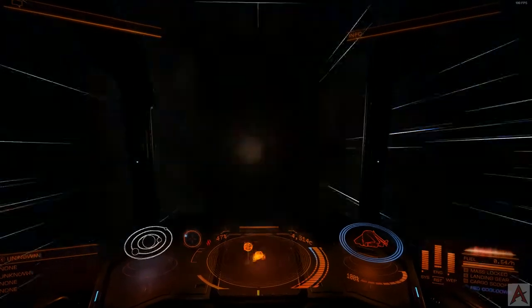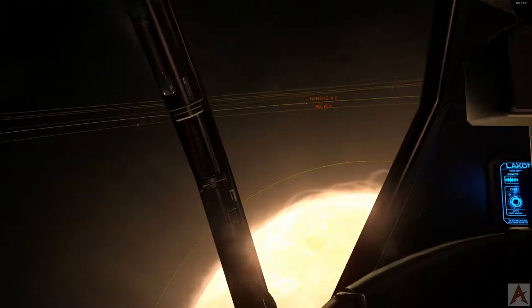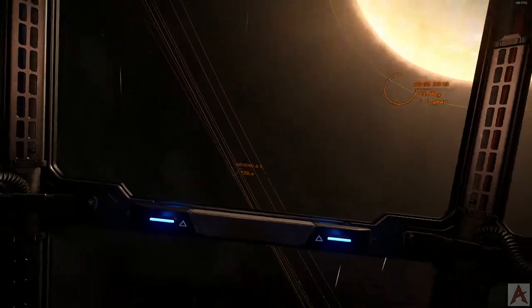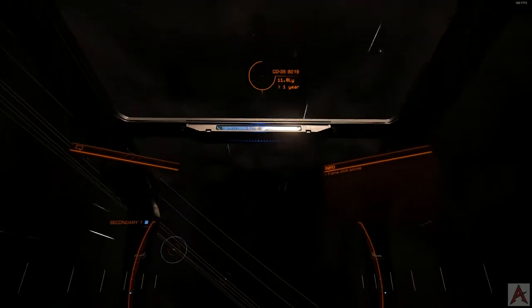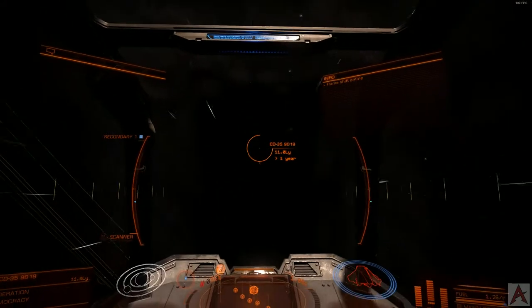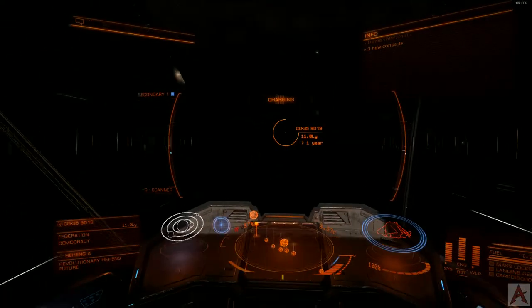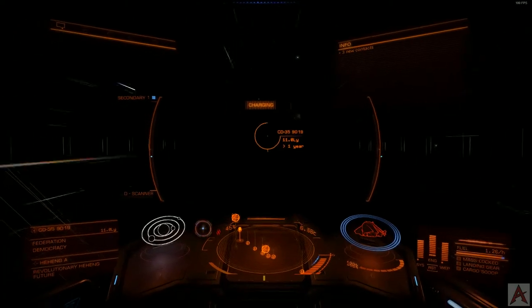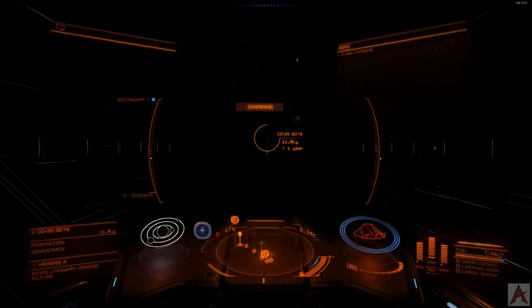The easiest way to get around this is to go run yourself some bounties until you can pick up a reasonably priced ship — in my case, the Diamondback Scout — and then you can begin making longer trips throughout the galaxy. Typically, it takes approximately one minute per jump of real time, give or take. You may spend more or less time in hyperspace, or witch space if you'd like to call it that, so your mileage may vary significantly.